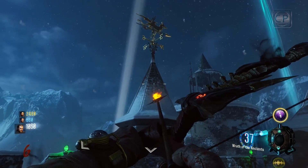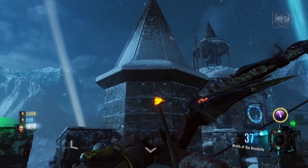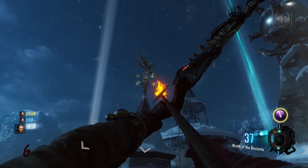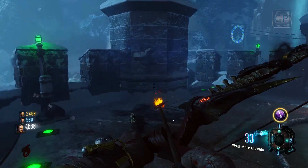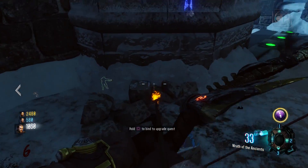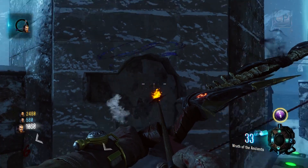At the top of the castle near the death ray there's a small tower with a lightning symbol on it. On top of that tower you'll notice a weather vane. Shoot the weather vane with a charged shot from the Wrath of the Ancients bow. Once you hit it, it'll cause the bricks around the symbol to crumble, dropping the broken lightning arrow. Walk up to it, hold the action button to pick it up, then you're ready for the next step.